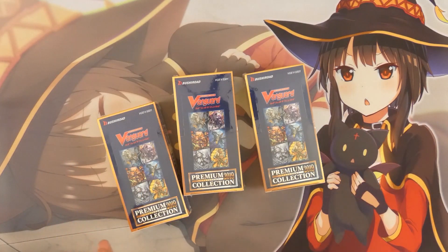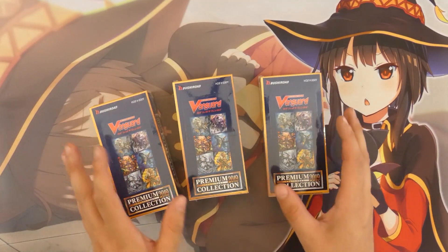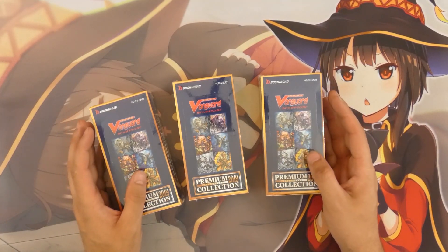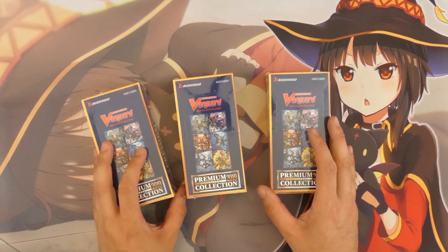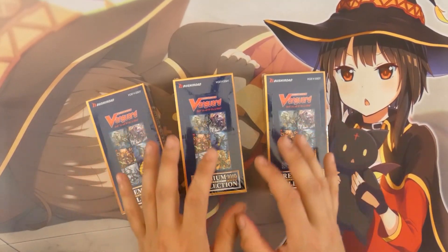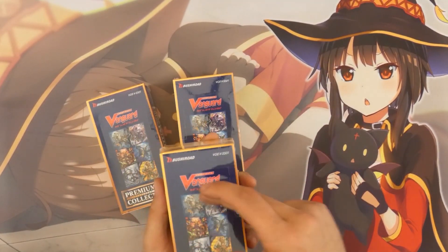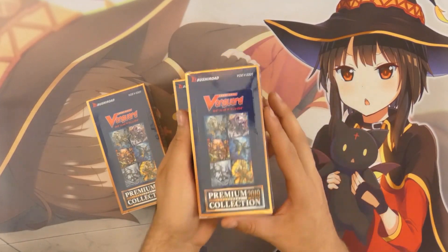Not only did all the clans get a new stride and most of the clans got very good strides, but besides that everybody got a new crit trigger that works like the old G series triggers. We also got new Nation Dragon strides that have an early game condition and are very interesting. Overall this set has a very amazing pull rate, as each and every box comes with one of these six dragons, and that's pretty big.